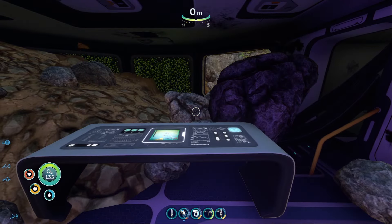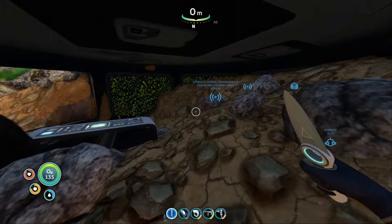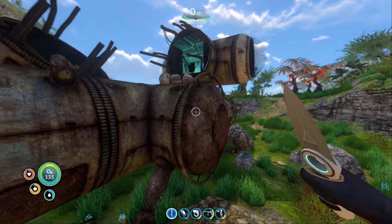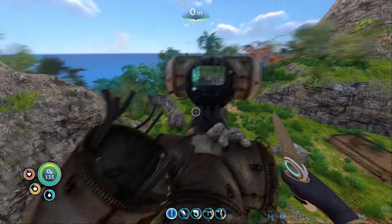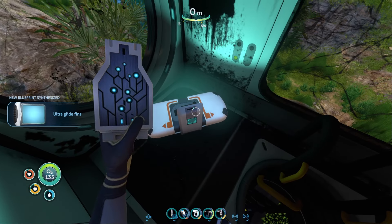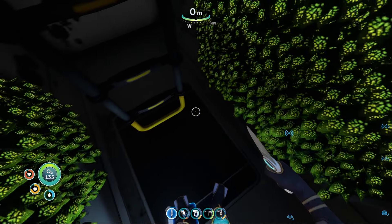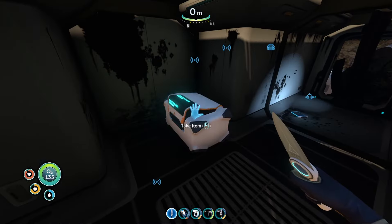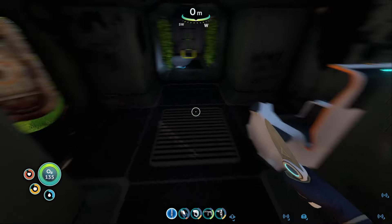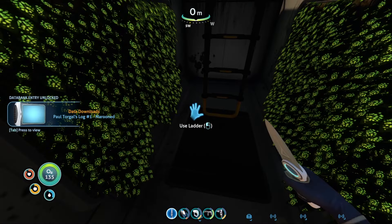Whoa! Shiny. Is there anything else we can get in here? Can we scoop our way through here? Maybe there might be another entrance. Let's see if we can jump on top of this. A data box. New blueprint — ultra glide fans sounds pretty good to me. Let's head down this thing. That was pretty quick. Battery. And another PDA. Integrating new PDA data.